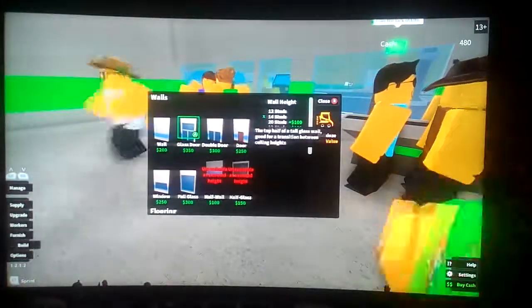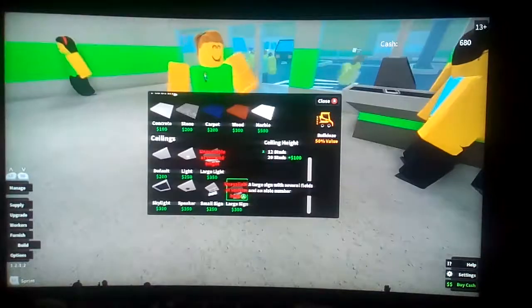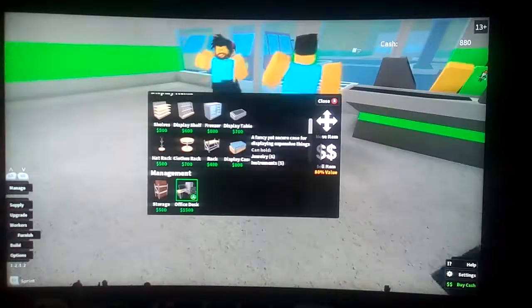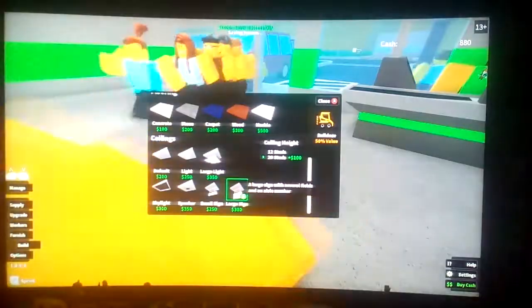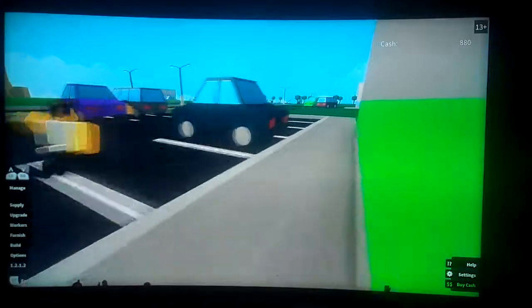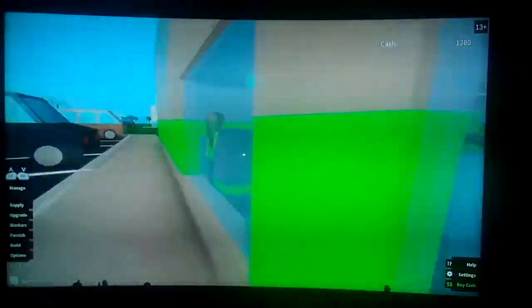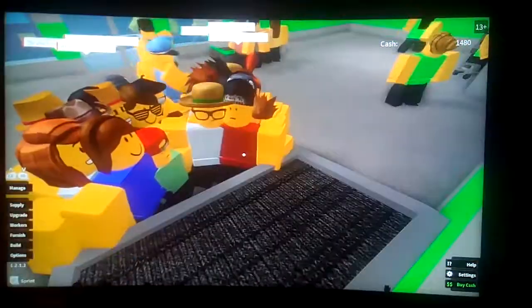If you want to make your shop the biggest one, just go here, go down and click that and it'll expand to the biggest shop size. If you want a better ceiling, just go to that one. These ones are signposts you hang off the ceiling so you can tell customers what's in certain areas. Now I've got a bigger car park and a big sign so way more customers are coming in, and I sold out pretty quickly.